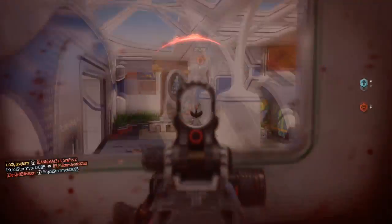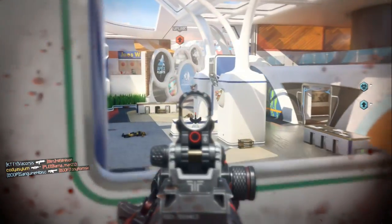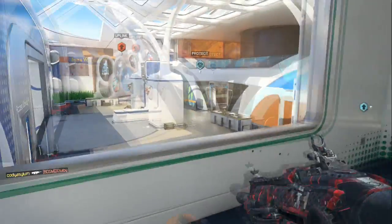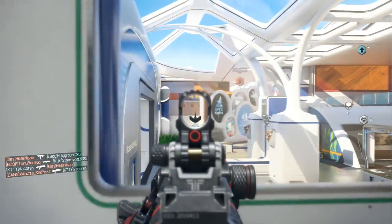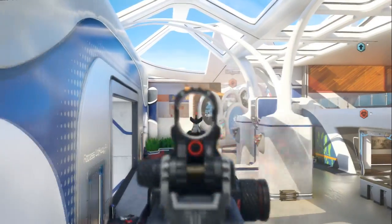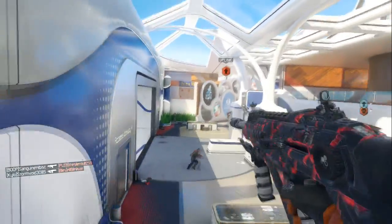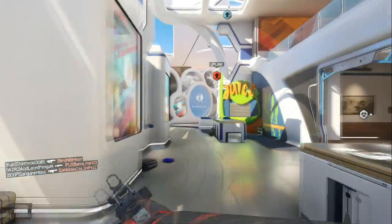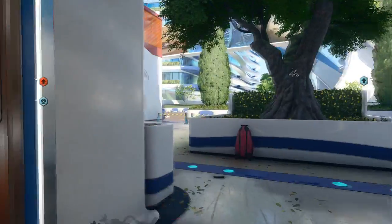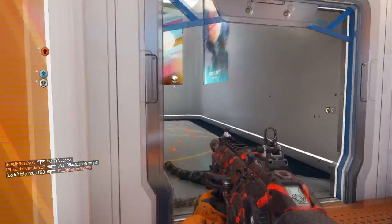One thing I noticed about these maps is they're actually mainly objective-based. If you play domination or even capture the flag, it works great. I played uplink, domination, and kill confirmed. On Verge, kill confirmed is like hell — you just see people everywhere through the tunnel, through the water, climbing through the side. If you spawn on the vehicle part, everything just goes downhill.